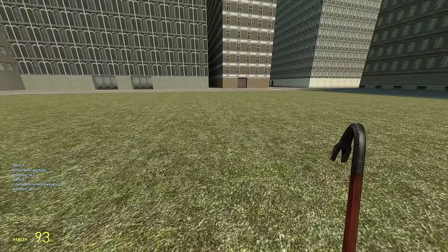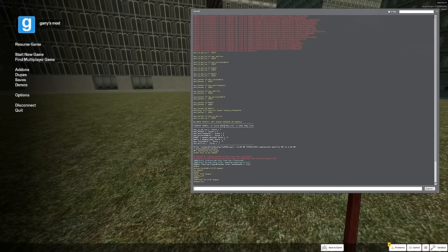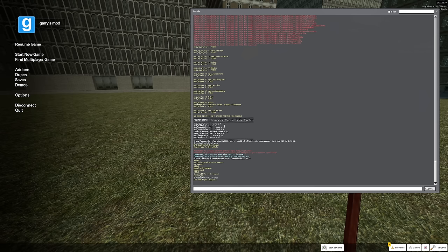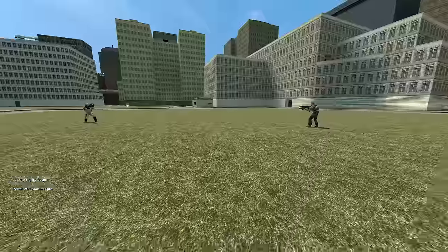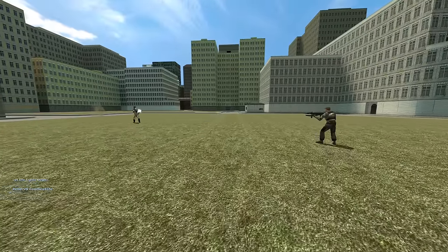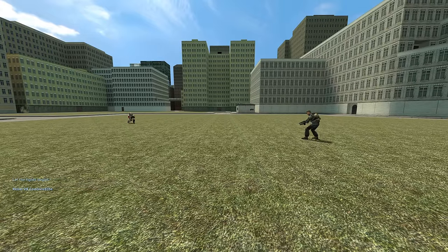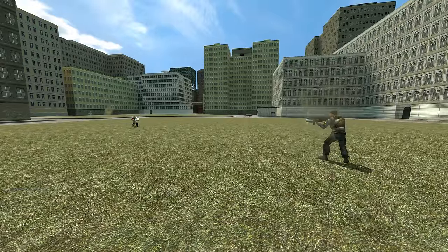Now that we have those three NPCs put in place, we're simply going to re-enter the same command and let the fights begin. It's going to create automatically generated fights between two NPCs at a time. The cool thing is that even if they're on the same faction, they will still fight each other — it automatically handles all of that for you.